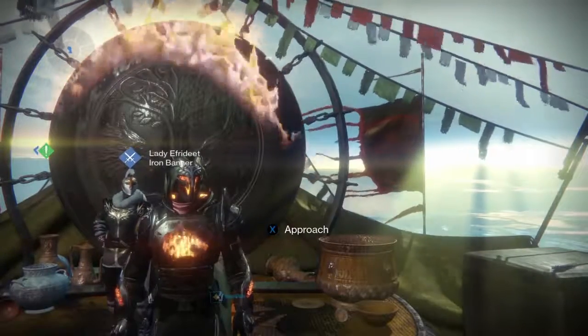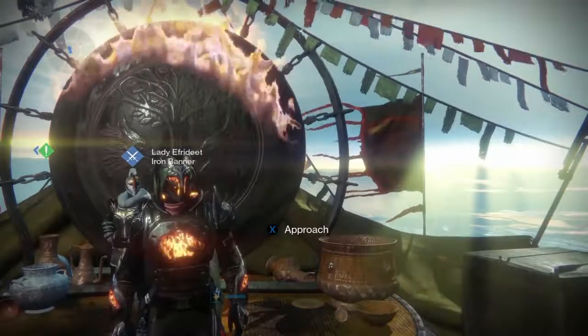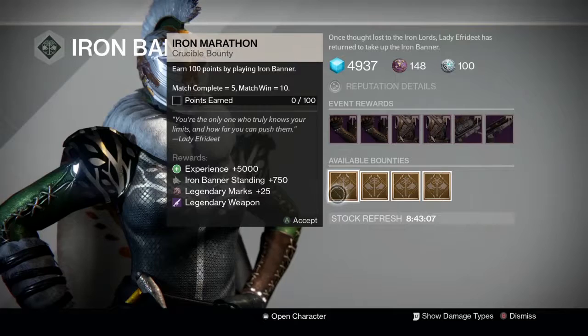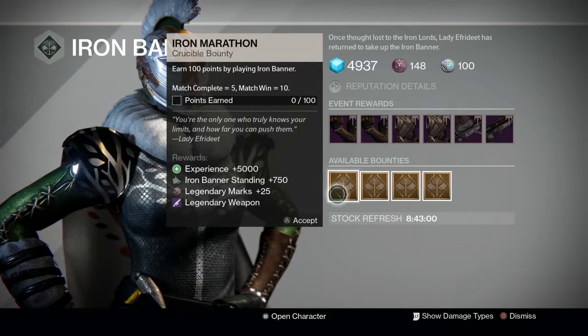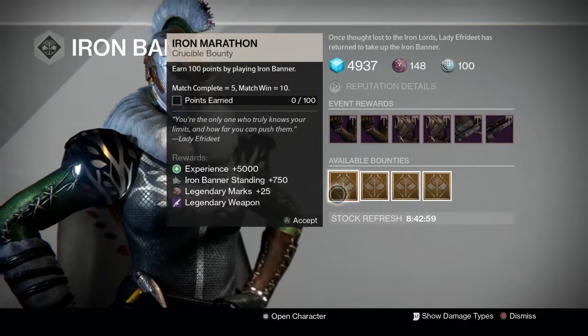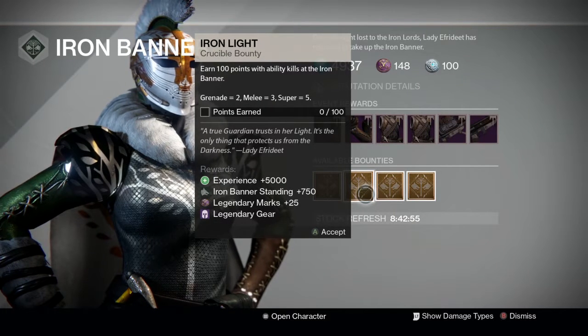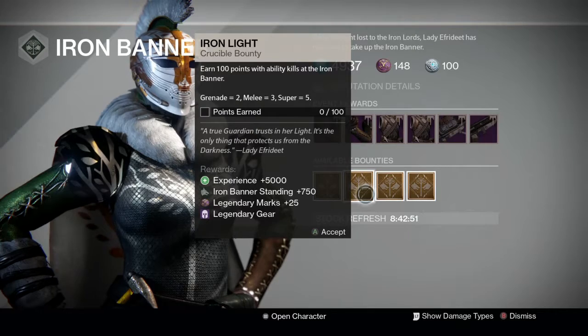There are four Iron Banner bounties. Each one will reward you with 5,000 experience, 25 legendary marks, and 750 Iron Banner standing. You will also get either an Iron Banner legendary weapon or armor that is not being sold by the vendor. The first bounty is Iron Marathon — earn 100 points by playing Iron Banner matches: complete equals 5, win equals 10. This one will also reward you a legendary weapon.